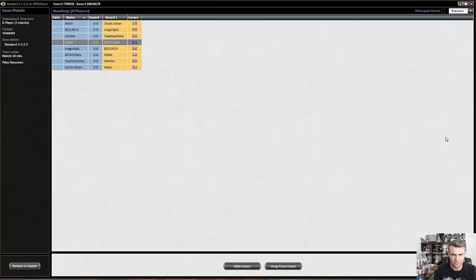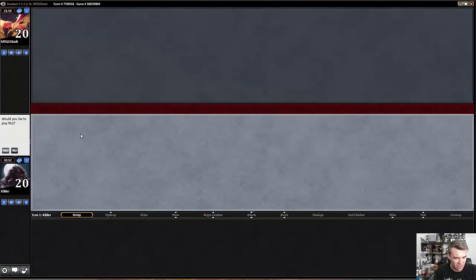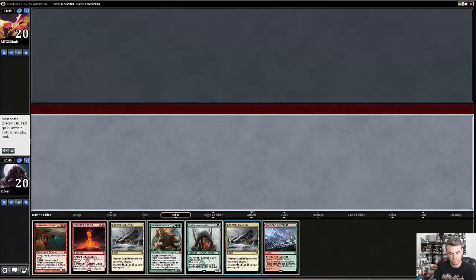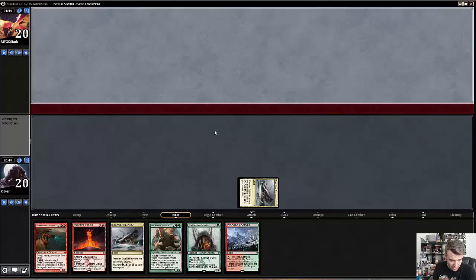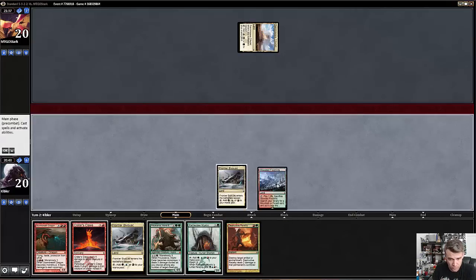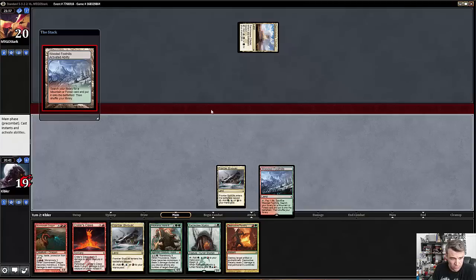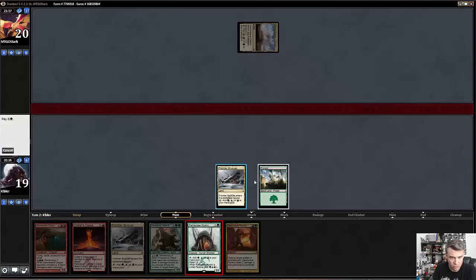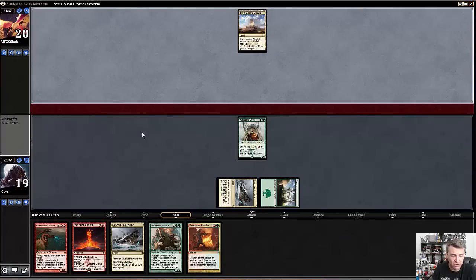So here we go — we will play first. This is a much better hand. We have actual mana acceleration and all of our colors. Bivouac into Mystic Bivouac. If we draw an untapped land, we can actually cast Pelucranos, which would be nice. If not, we still get to attack.